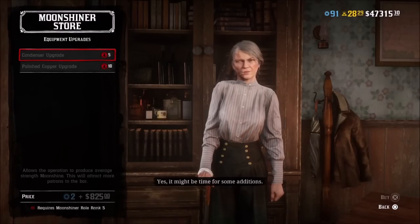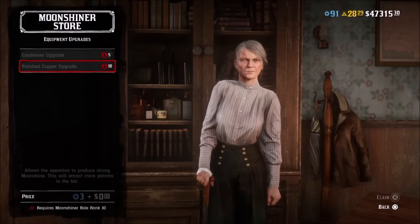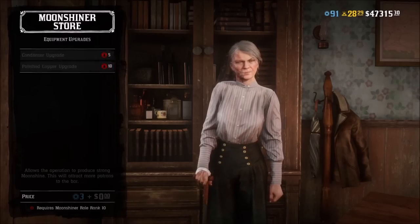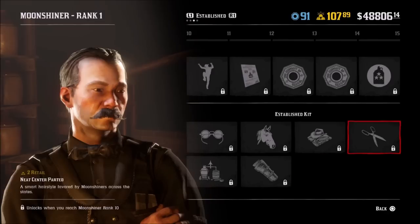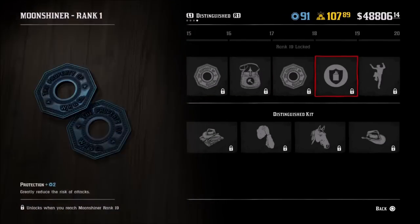In the business upgrades, you unlock the condenser at level 5, which allows you to produce average mash moonshine. Then you unlock the polished copper upgrade at level 10, which lets you produce strong moonshine. You get the polished copper for free if you link Twitch Prime to your Rockstar Social Club. Make sure to get both of those when you hit level 5 and level 10 — do not forget. They're very important.